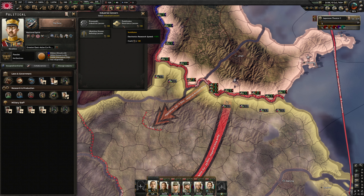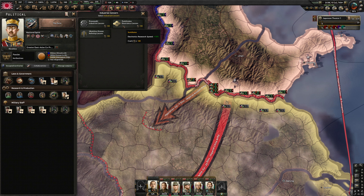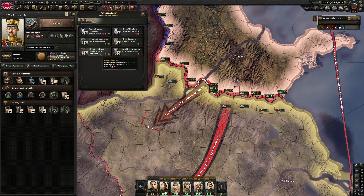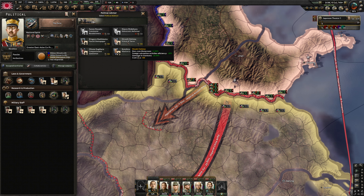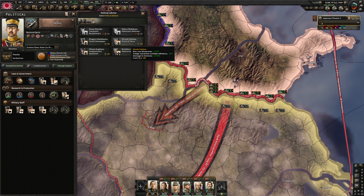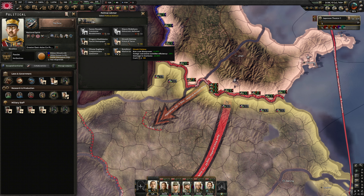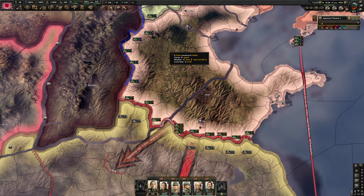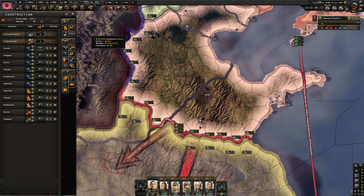Let's get electronics. We'll have to build up the radar. Hiroshi Oshima — non-core manpower, foreign subversive activities efficiency, damage to garrisons minus 25%. Let's get him to conserve our garrisons.